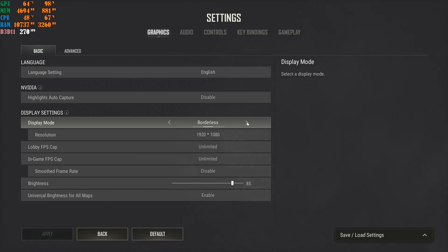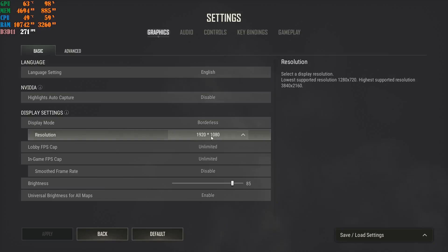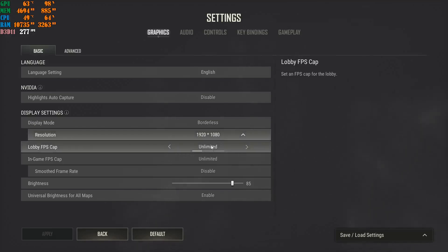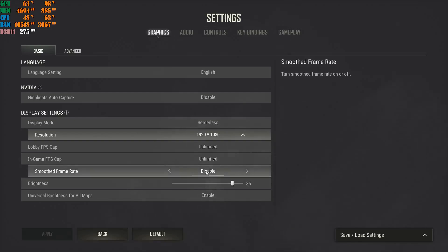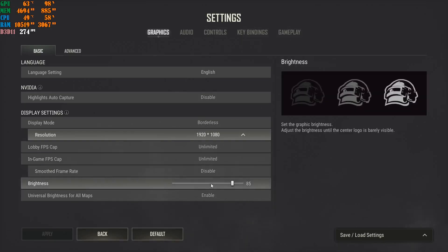Set your resolution to the highest your monitor can handle. I play at 1080p even though my monitor is 4K, to avoid losing FPS. Set Lobby FPS Cap and In-Game FPS Cap both to Unlimited so you can see the maximum frames your machine can push. Then go to Smooth Frame Rate and disable it completely.